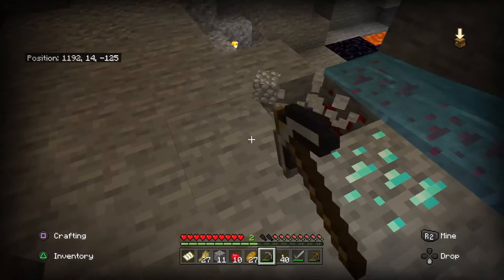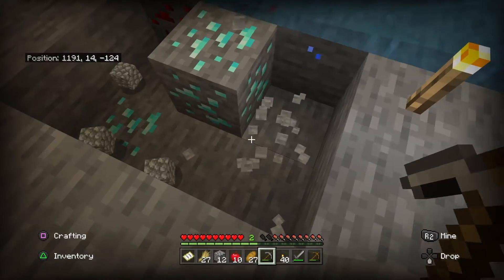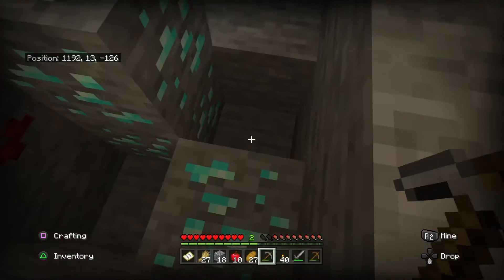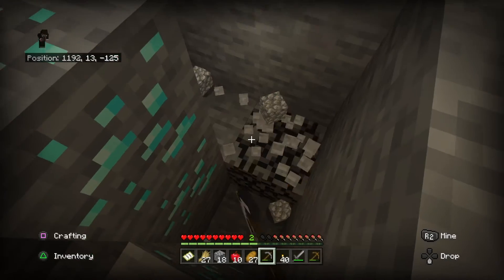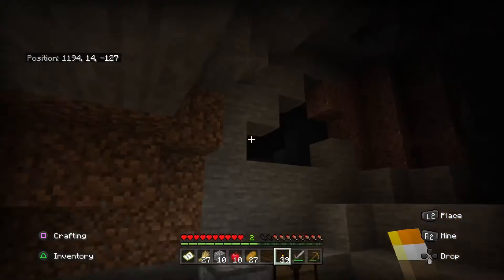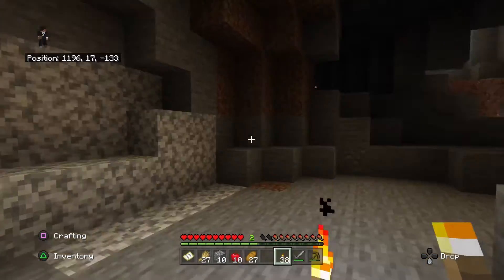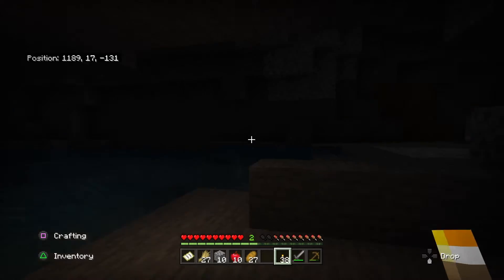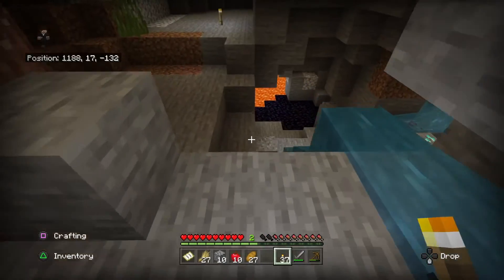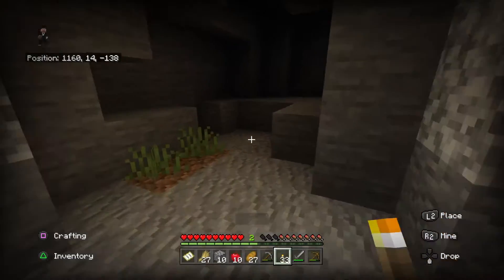Oh hey, diamonds! I'm not gonna mine it yet — I'm not dumb like that. Just looking around first. Looks like a three vein — yeah, probably a two or three vein. I like the fact that I was just mining right here, turned the corner, and there's just diamonds right there. Oh, endermen — I'm not gonna try him. Endermen are scary as freak, honestly. Sometimes I get paranoid when I look at an enderman. Oh, more diamonds over there, nice!